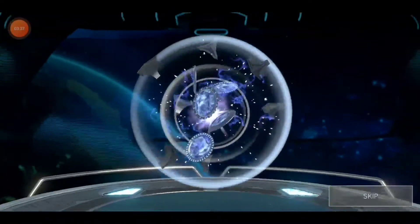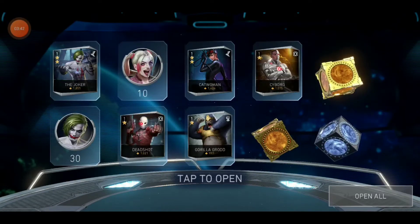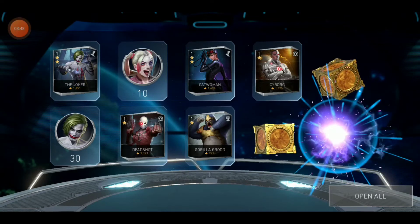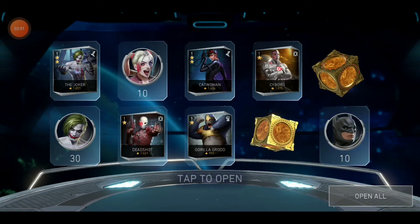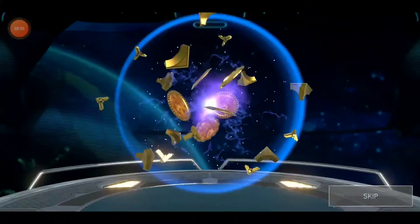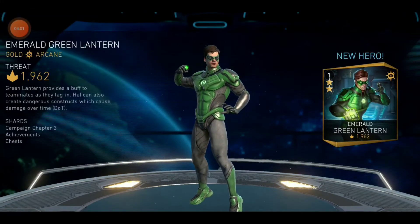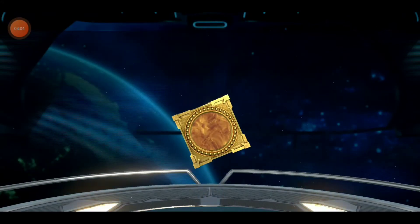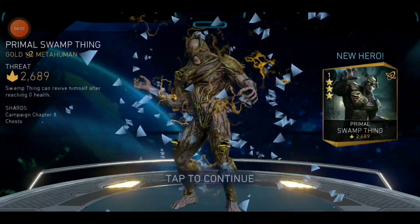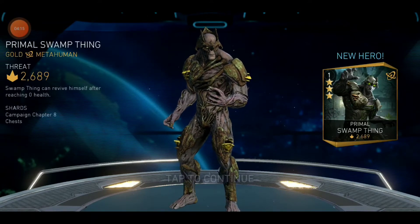A lot of silvers in the roster — it's good to have silver characters. A lot of people don't really play with them, but some characters like Silver Batman are great. We got him! And Bane — these are good characters. Green Lantern too. Give me something good... alright, just something I didn't need, but I have it now.